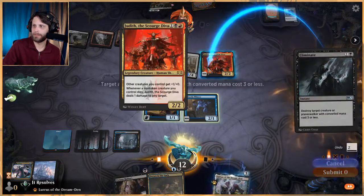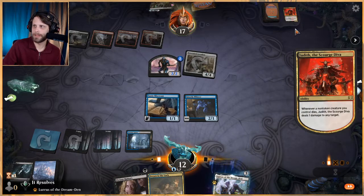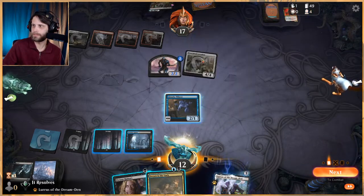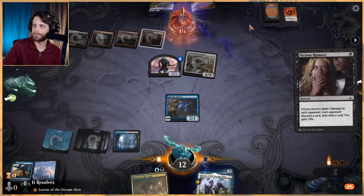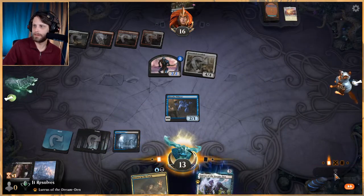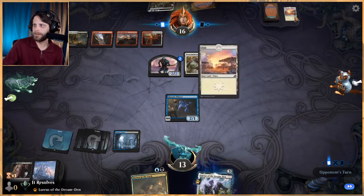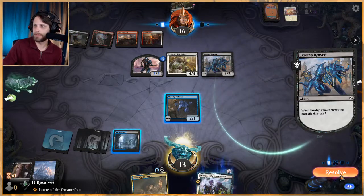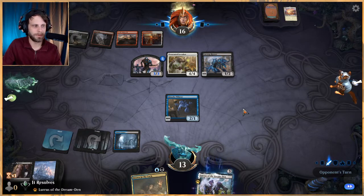Drown in the Lock — how many cards are in their graveyard? We're kind of getting them there. They're probably going to ping the Fairy Miscreant but that's fine — Drown in the Lock is going to be really helpful here. We won't be able to do everything this turn but we can kill the Loxodon next turn if we'd like. The timing for everything is very important in this deck — it's a little bit tricky to pilot.